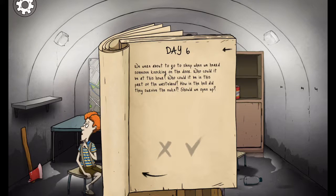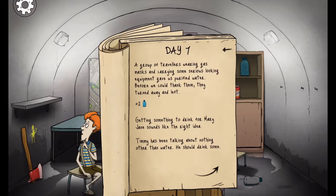We're about to go to sleep when we heard someone knocking on the door. Who could it be at this hour? Who could it be in this part of the wasteland? How did they survive the nuke? Should we open it? Usually you might want to just say no, but for content, let's see why not. A group of travelers wearing gas masks and carrying some serious-looking equipment gave us purified water. Before we could thank them, they turned away and left. Not bad.